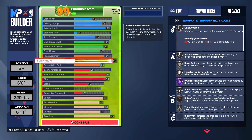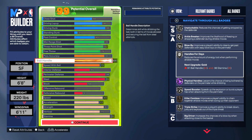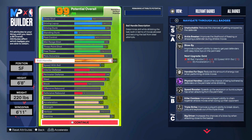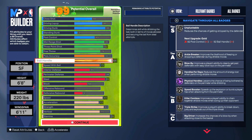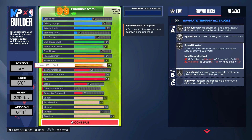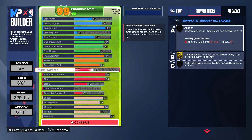Ball handle we left at 84, which gets physical handles when paired with strength at 83, plus silver handle for days. The combination of ball handle and speed with ball also gets silver blow by, silver speed booster, and silver triple strike. The downside of 84 ball handle is we can only get bronze killer combos and silver unpluckable. Unpluckable reduces chances of getting stripped, while Hall of Fame physical handles lessens the chance of being bothered by defenders on the perimeter while dribbling — so keep dribbling rather than standing still with the ball.